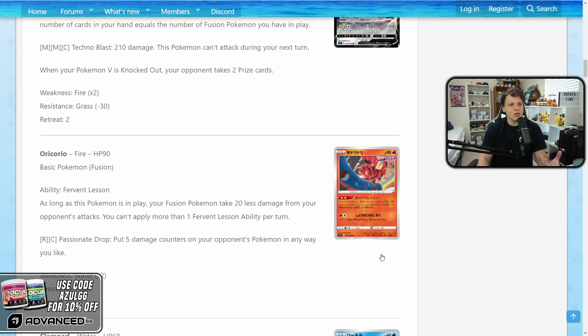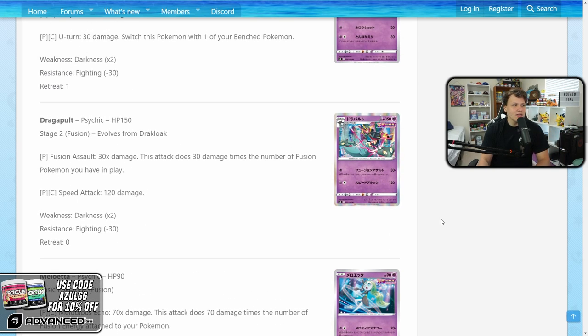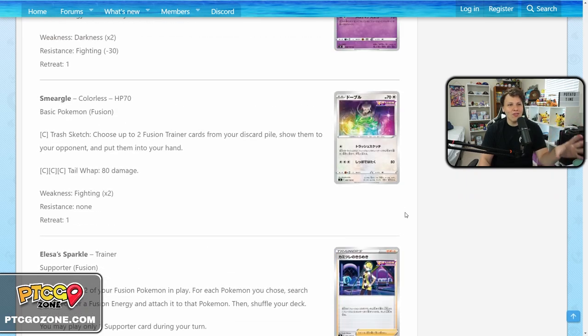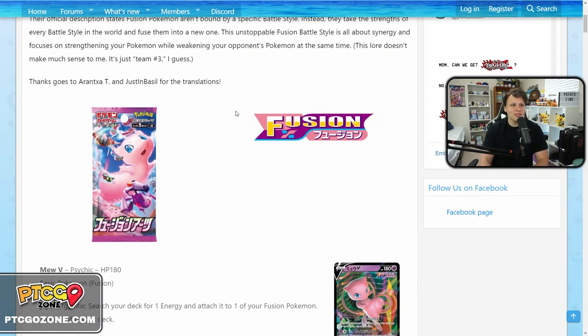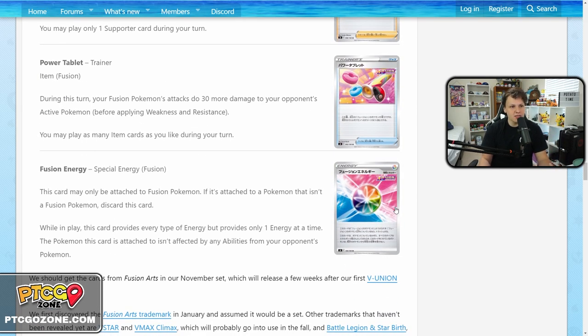And yeah, those are the fusion cards! I'm super excited — these cards all seem to have some viability behind them or seem powerful enough to build a deck around. Dragapult is a stage two but the attack is strong. As opposed to a lot of cards these days that just have nothing going for them, these at least have something. Hopefully there are more fusion cards to come when the set releases. Anyway, that's going to do it — I'm a little burned out on PTCGO right now, everything's a little stale. Might not see you tomorrow, but hopefully see you soon.